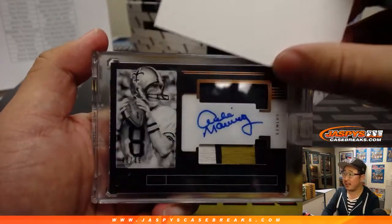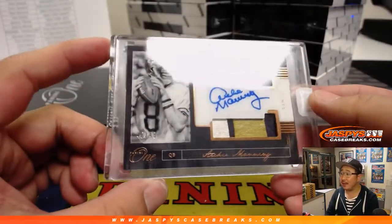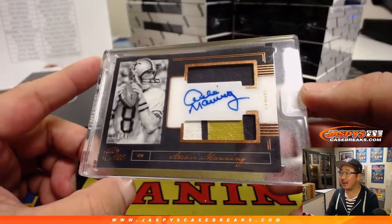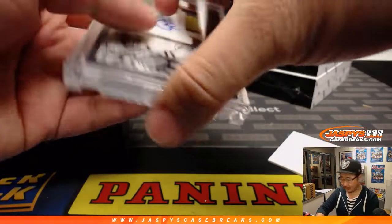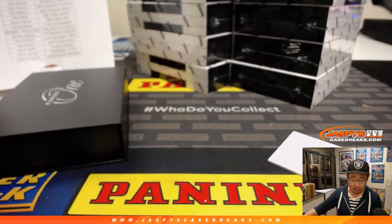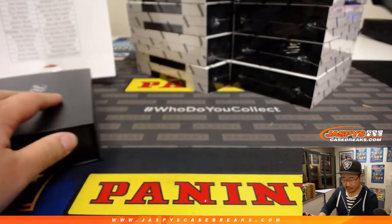And our first hit is Archie Manning. Look at that — 40 out of 49. Nice dual relic, nice autograph. Archie going to Paul Kuhlwit and the Saints. Nice one, Paul.